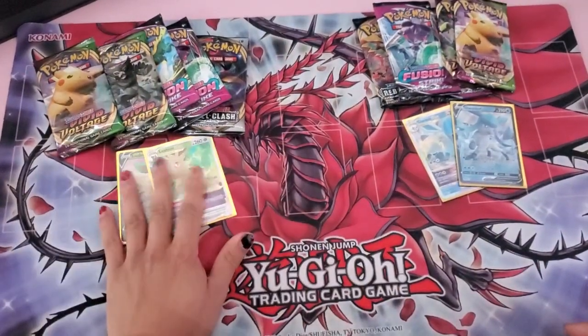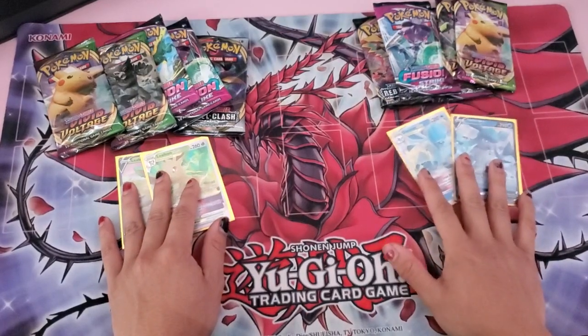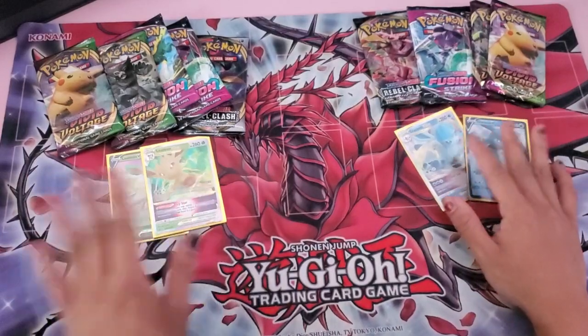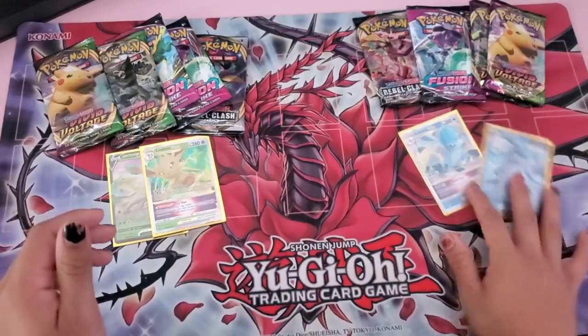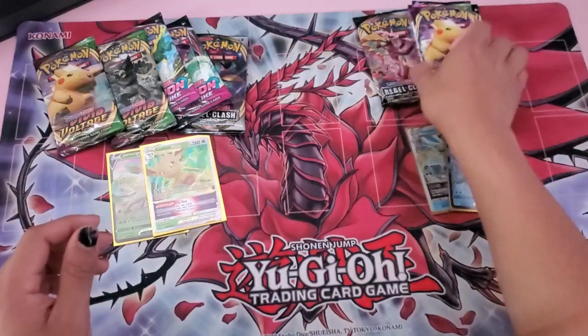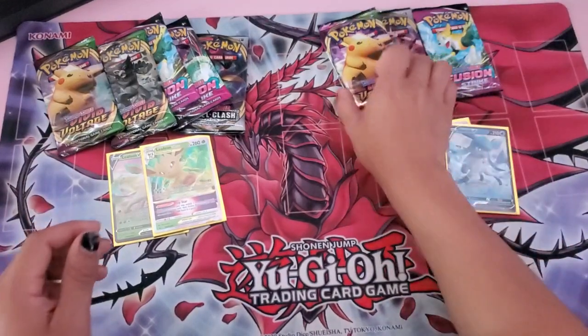So let's go — left side is Leafeon, right side is Glaceon. Tell us down below which side you think will have the better pulls. Alright, let's go! Let's start off with the Glaceon side.